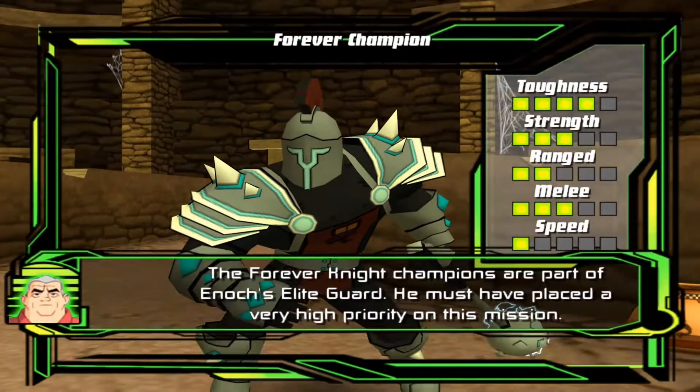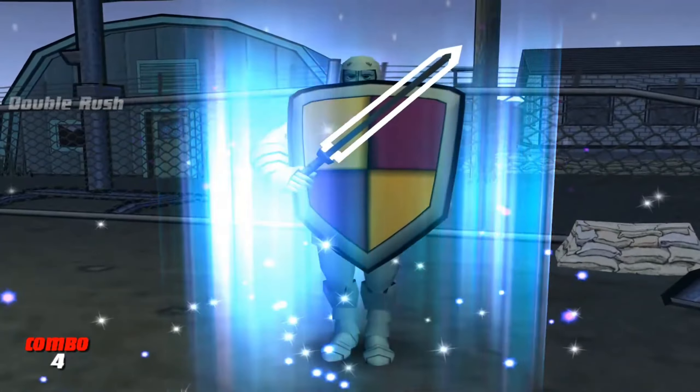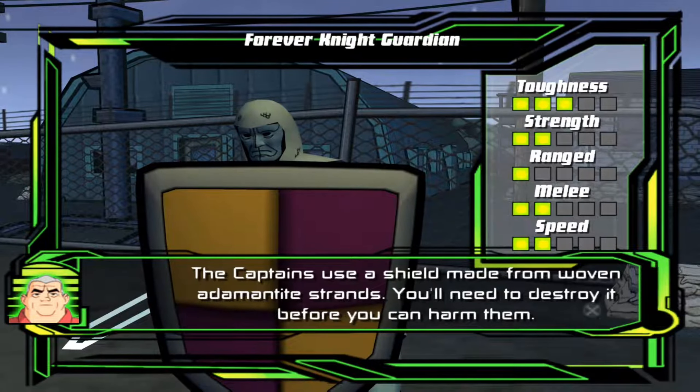The Forever Knight champions are part of Enoch's elite guard. He must have placed a very high priority on this mission. The captain chooses a shield made from woven adamantite strands. You'll need to destroy it before you can harm them.